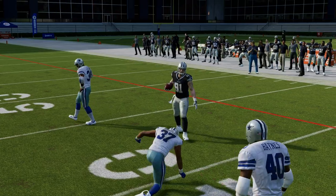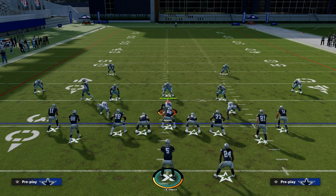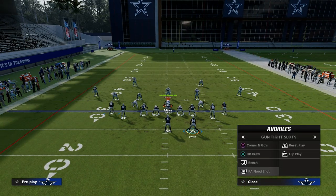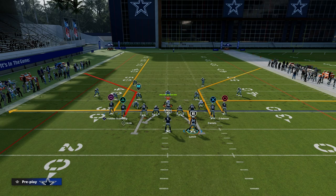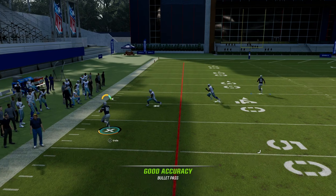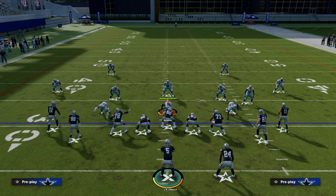If you know it's cover four or cover three, one of the things you can do is create a flood and a bench play on the back side. In bench, we're going to streak the outside receiver and in-route the running back, so now we have a high-low on the left and the smash concept on the back side. This is one of the best ways to flood the sidelines, because if it's zone, the left side is going to be open, and if it's man-to-man, the right side is going to be open.